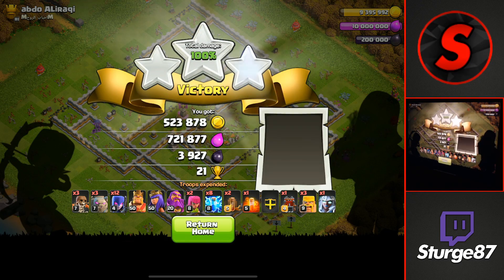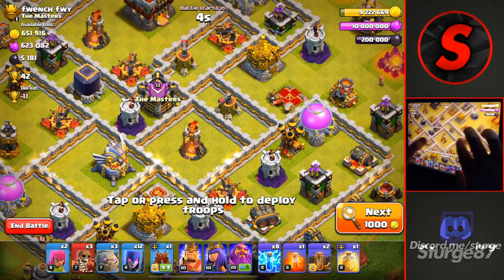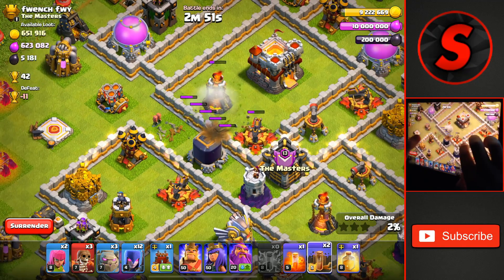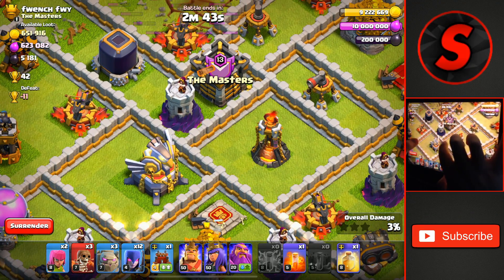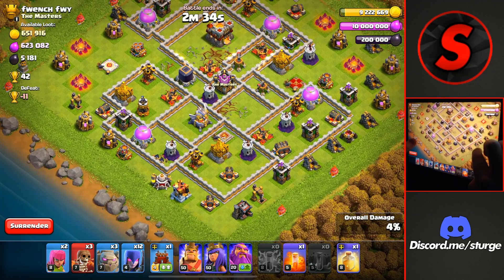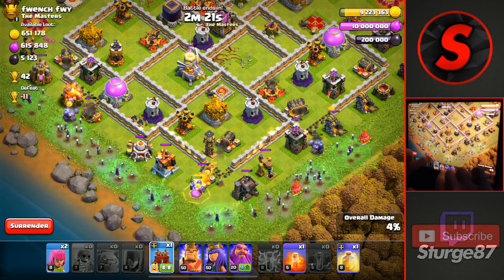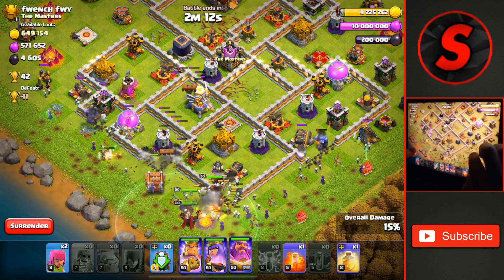Let's head on to what could be the final raid of the day — finishing off the day with 42 trophies if we do get this 3-star. Both Inferno Towers are on single, which is pretty good. We'll drop the Lightning Spells to target the Eagle Artillery, though they won't take it down. We drop a couple more on the Inferno Tower towards the top, damaging the Town Hall and taking down the Inferno Tower. Then we do the same on the other side, damaging the Eagle Artillery to about a quarter health. We drop the Wall Breakers and all three Golems, then a wide spread of Witches with the Log Launcher slightly to the left to break through the walls up to the Town Hall, dropping all three Heroes as well.